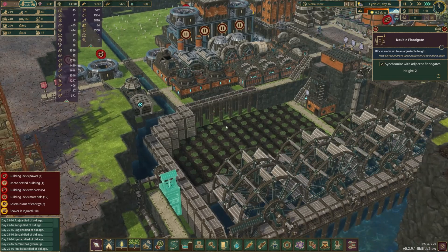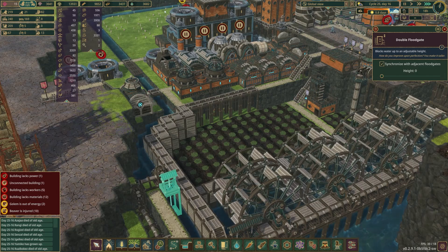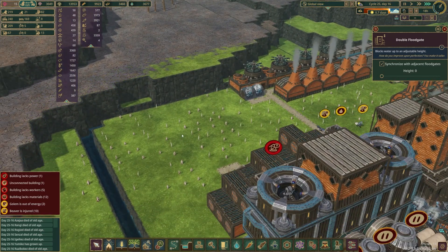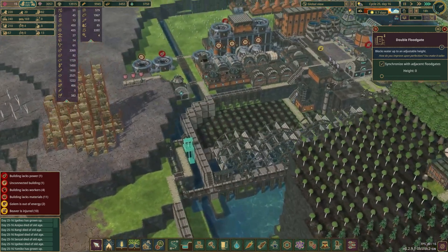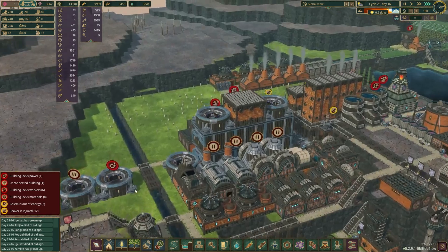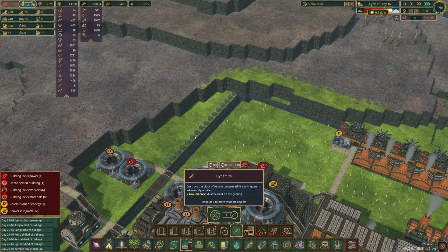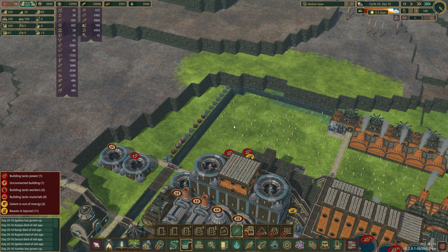But if this gets high enough and then we were actually able to — during a wet season — get this water flowing fast enough, we can actually have water wheels in here. You can see how fast this is moving. That should definitely be enough. Although the water level goes down considerably, this should be enough to get our generation going pretty well. And yes, it would be better if we had a double wide, so I think what we're going to do is first off put this back up to 1.5 so we don't lose any more water. We're going to dynamite out this entire back section here as a test.